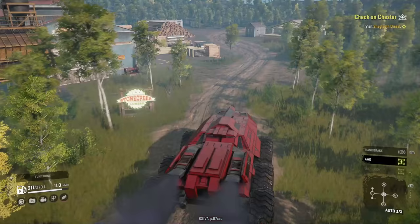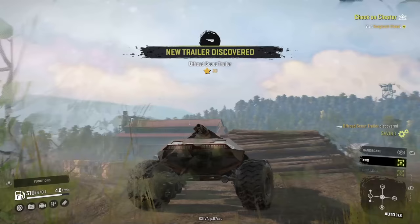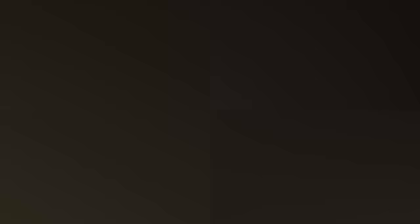We've found the lumber yard and effectively crossed the river multiple times. I don't think there's anything we can't do in this APC. For our next creations we should probably go to a harder map. Okay, so we're in Red Canyon.